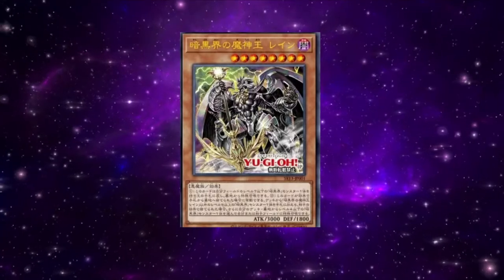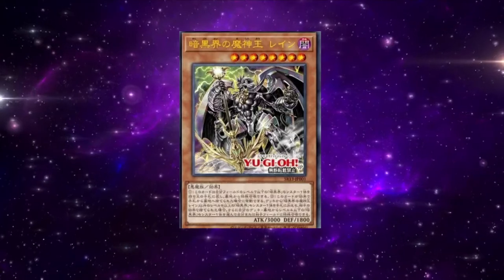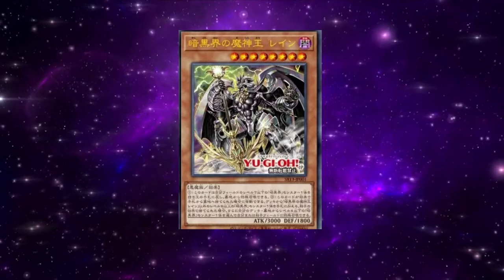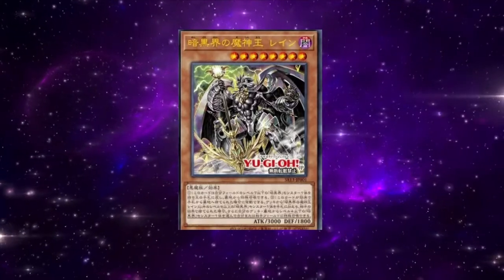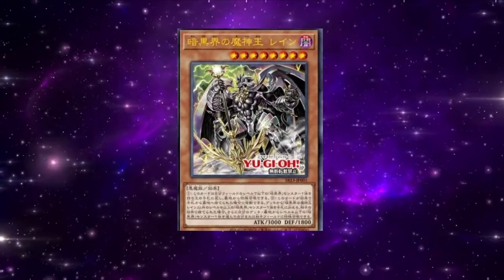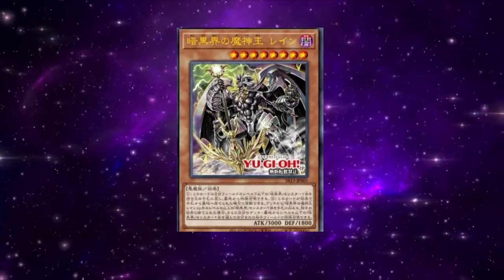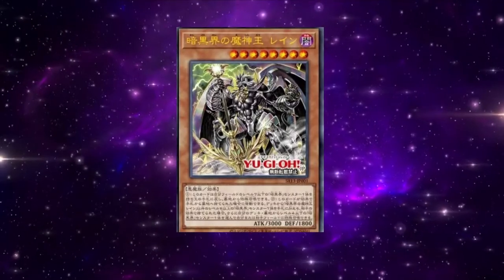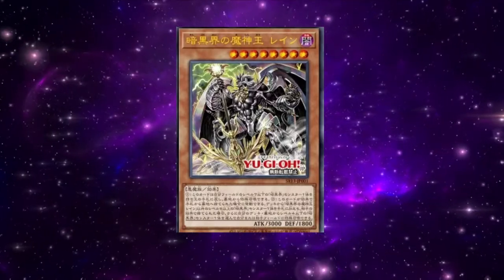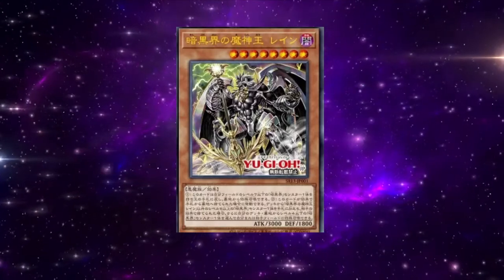You can special summon this card from your graveyard by returning one Level 7 or lower Dark World monster you control to the hand — basically a Grapha effect. If this card is discarded by a card effect and sent to the graveyard, you can add one Level 5 or higher Dark World monster from your deck to your hand except itself. Then if it was discarded by your opponent, you can special summon one Level 4 or lower Dark World monster from your deck or graveyard to either field. It's really not that bad — I think this will be a mainstay in the deck.